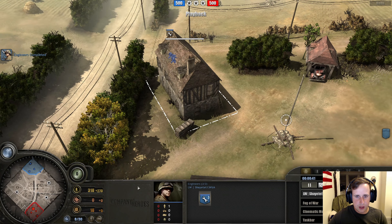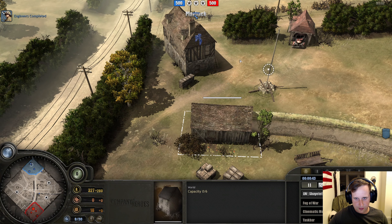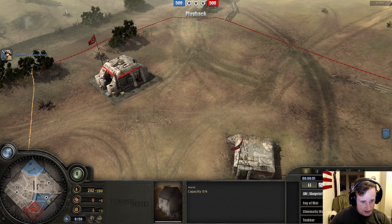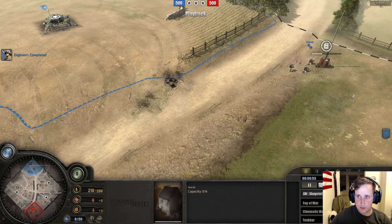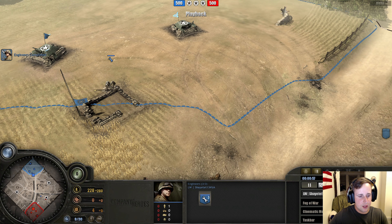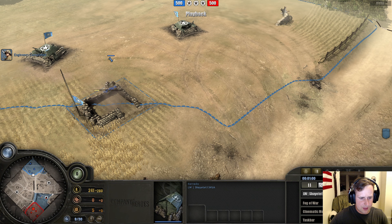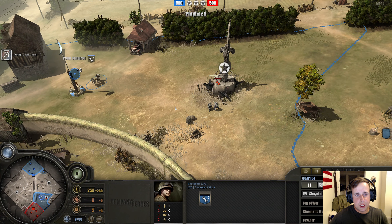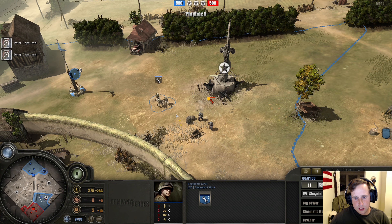We have an engineer coming up here. I'm not sure if he's going to try to barbwire this off or what exactly his plan is right now. Looks like we have two pioneers starting, probably into a Volksgrenadier if I had to guess. Three engineers start from Shayetet 13, and then we have a barracks coming in. He's just going for the cap — I think he's just trying to harass and stop his capping speed.